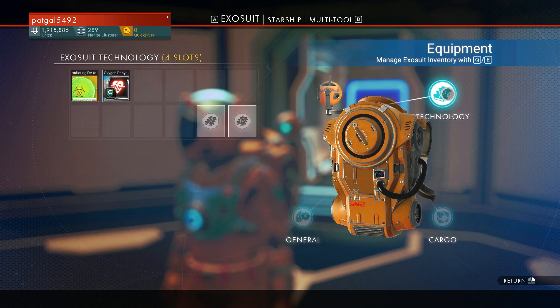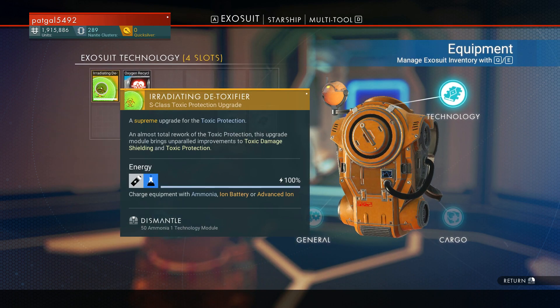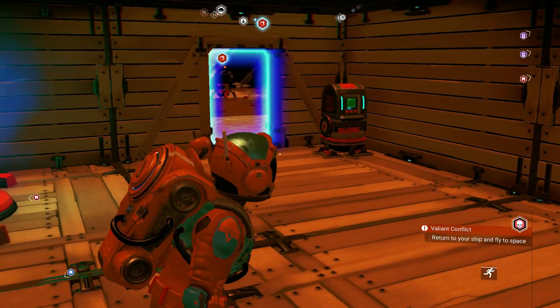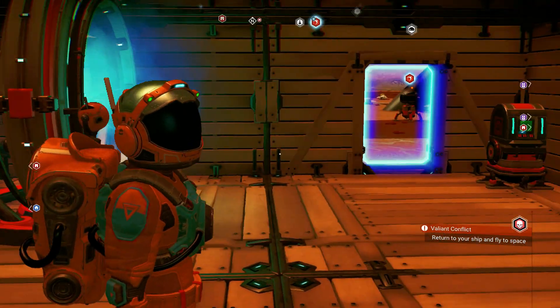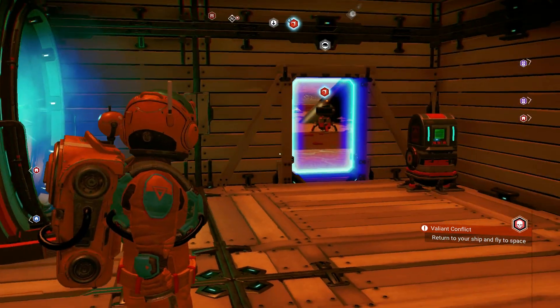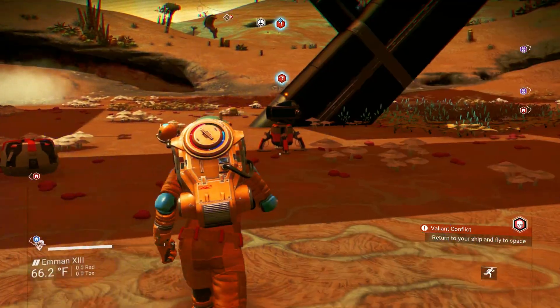Somebody gave me ammonia — it's actually the fuel for this thing here, the irradiating detoxifier. That's for toxic environments; I can use ammonia to refill it. It lasts a lot longer than the regular hazard protection, and the regular hazard protection is a backup. Once the detoxifier wears down, then it falls back to that. But something activated over here now, so let's take a look at what we got.